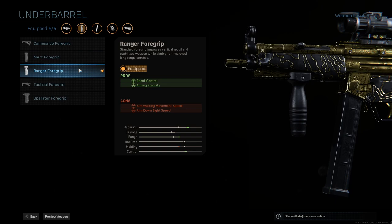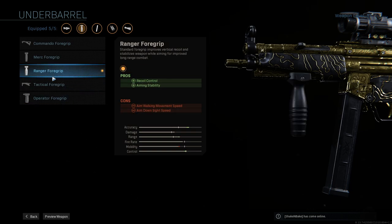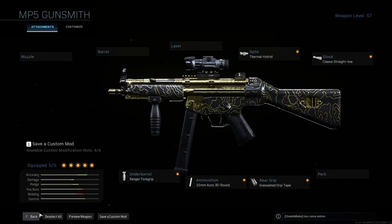For the underbarrel, you want to use the Ranger Foregrip. I just realized this recently — I've been telling you guys to use the Merc Foregrip because of recoil control, but I never realized the Ranger Foregrip helps with recoil control AND aiming stability. Both of these are what you're going for in this build. Use the Ranger Foregrip — it's going to keep your crosshair stable and help with your recoil control. With the Merc Foregrip you get recoil and hipfire, but you're not hipfiring — you're hard-scoping down mid lane. Ranger Foregrip is definitely better in this case. And that's all the attachments for the longshot build.